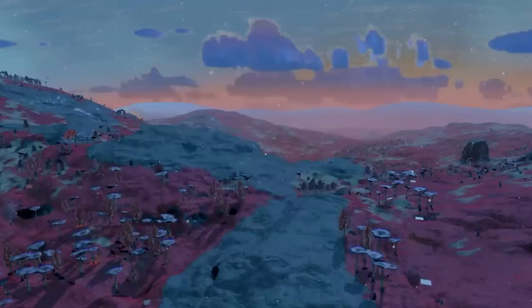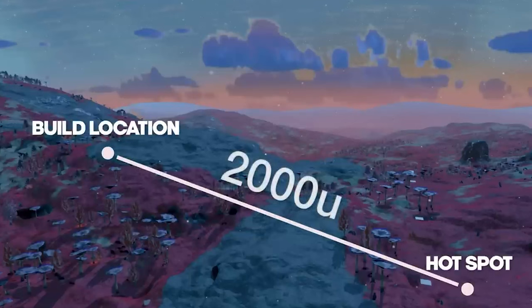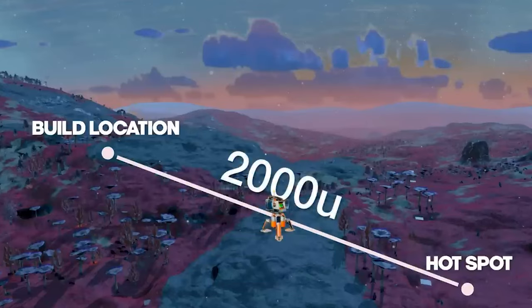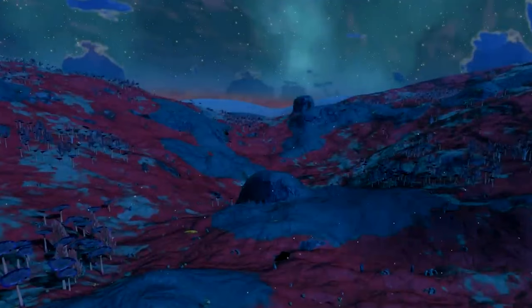To use a real life example, say you've got a cool build location and then you start looking around for hot spots, only to find that one is about 2,000u away. If you've used save beacons and marked your hot spot and your build location but have not put your base computer down, you can put your base computer right in the middle between the hot spot and your build location. Since you can extend 1000u out from your base computer, technically where you're building and that hot spot can be 2,000u away give or take.